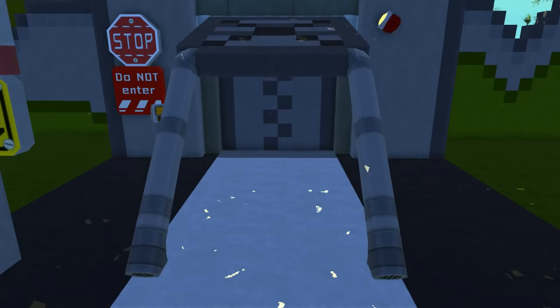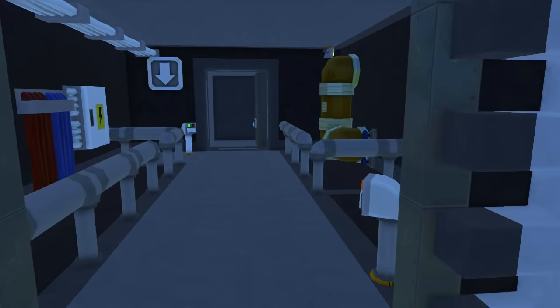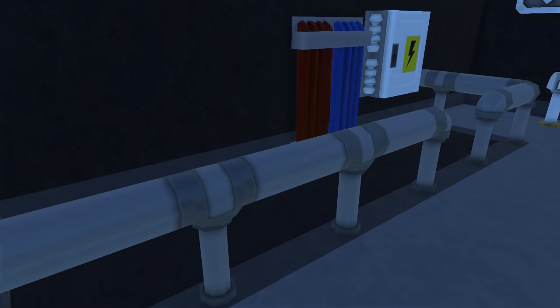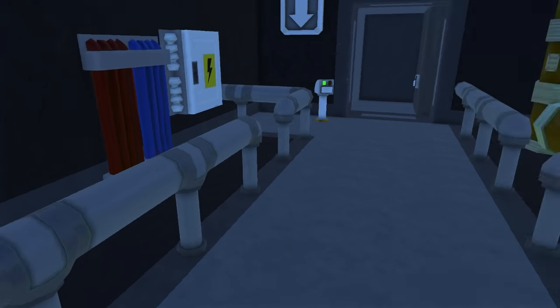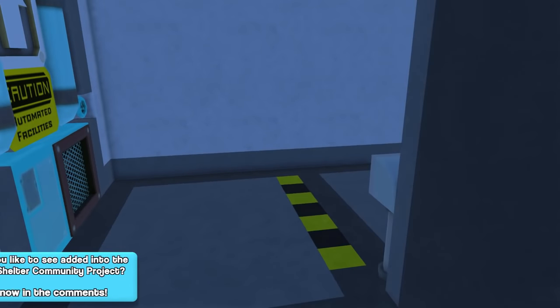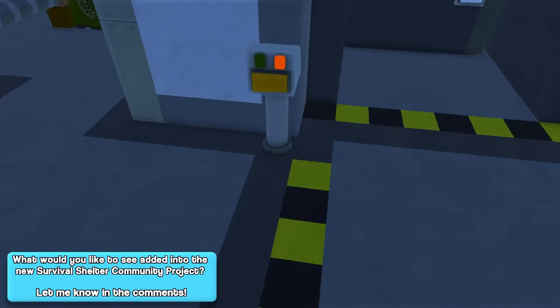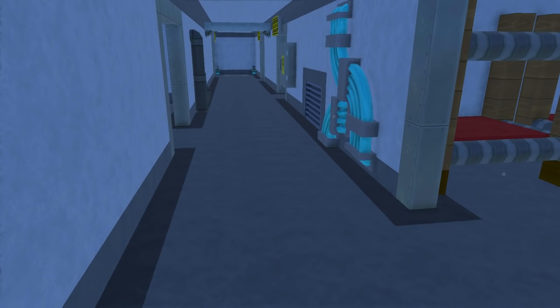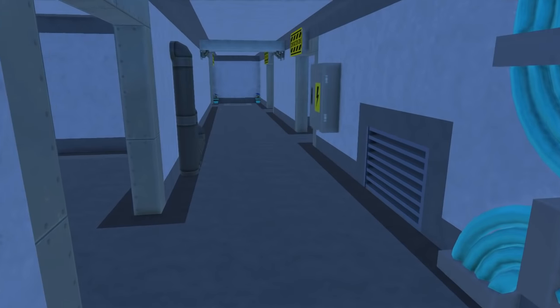I didn't build too much, just some of the more difficult things. As we enter here, I added some of these rails to the entrance to the Fallout Shelter. It looks pretty good. Then we're going to go down the elevator. Once we enter the bottom, you will see there are a lot more improvements since last time. The hallway is a little more decorated — I kind of changed the color scheme a little bit. We got some pipes here; I'm not sure if I'm going to stick with that color.